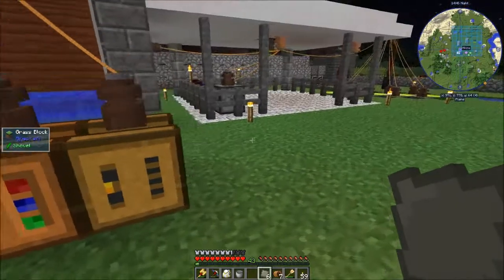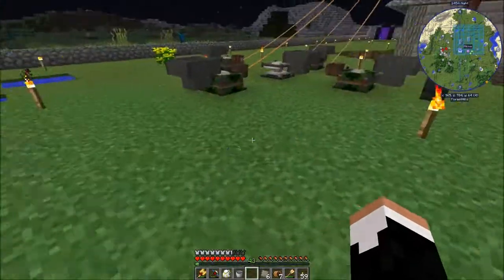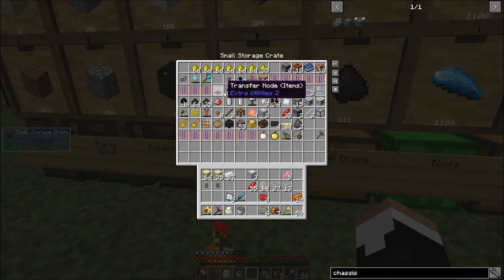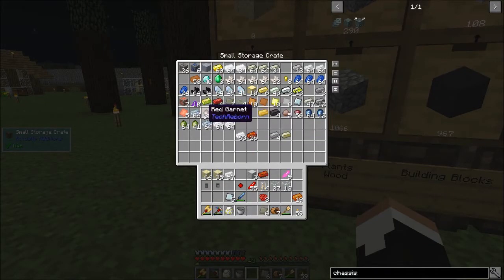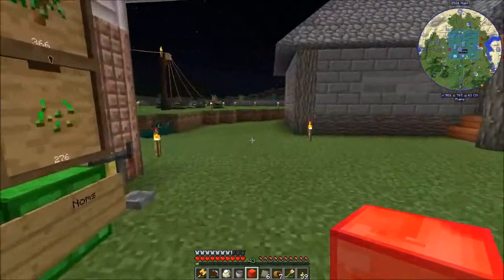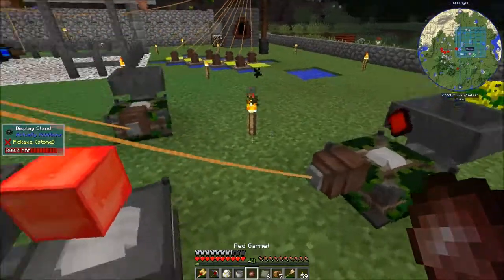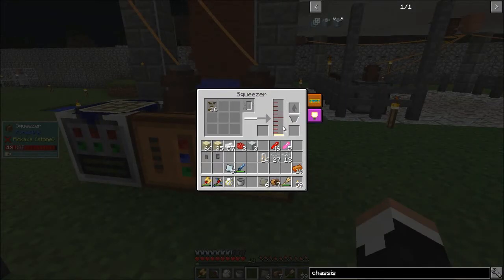Now we basically just have to wait for the squeezer to be done. While we wait, let's check our power — two point seven million, and these are completely recharged. Let's go ahead and make another block of empowered Rustonia because having capacitors is going to be really nice — I need one more of each material. Thirty-six percent through; I was hoping it'd be done.